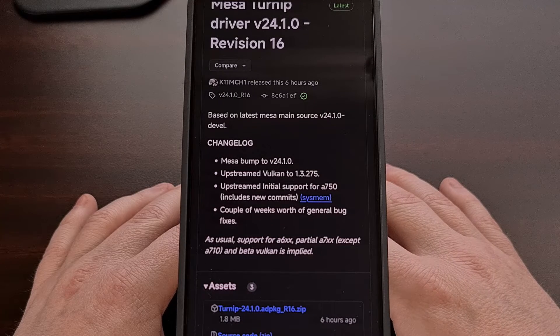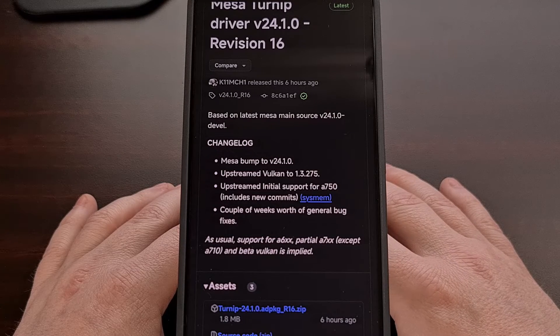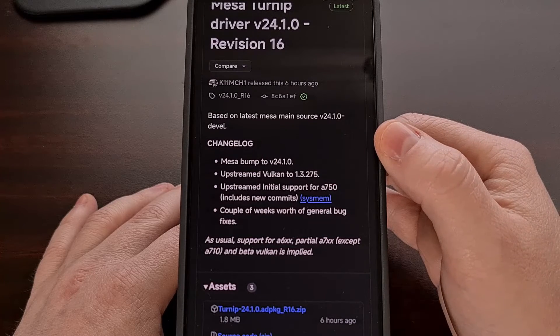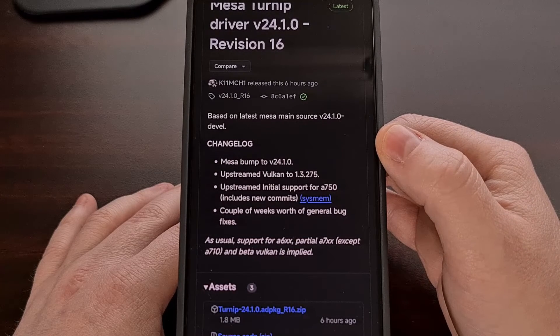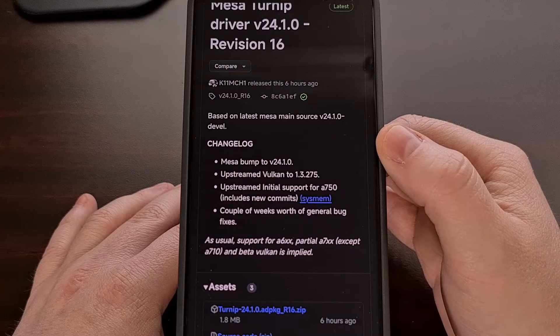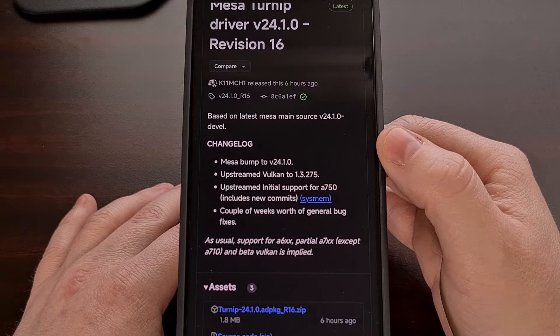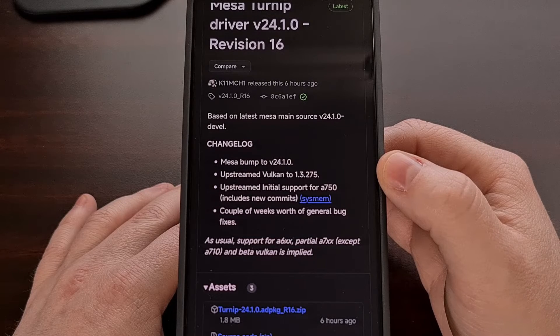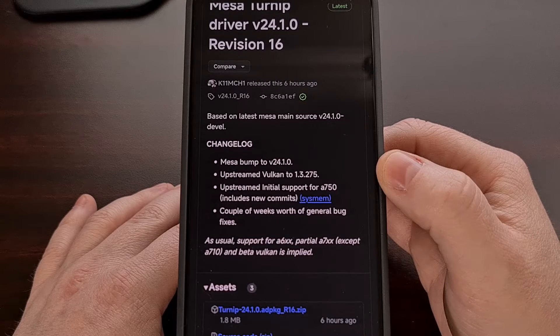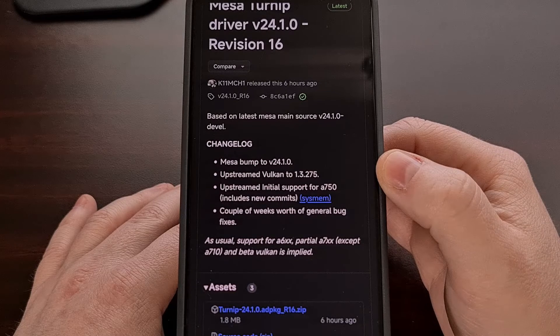This release includes all of the changes that went into version 24.1.0 of the Mesa driver, so we are likely to see some additional games performing better or with fewer graphical issues compared to the previous release. This driver also comes with all of the changes in version 1.3.275 of the Vulkan release.